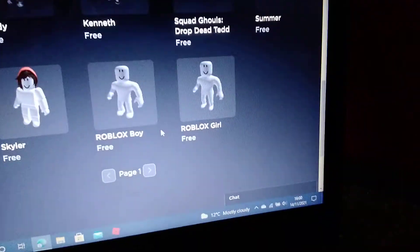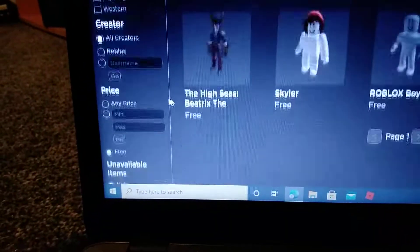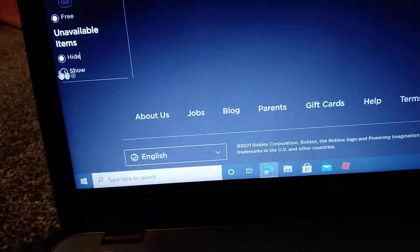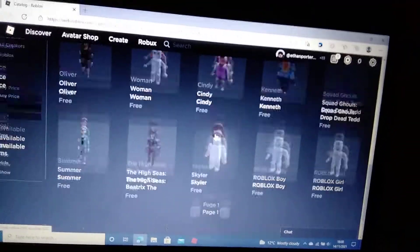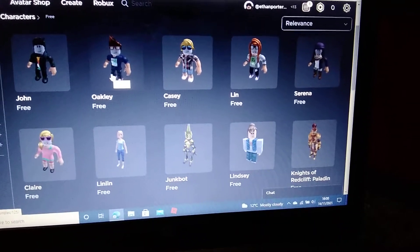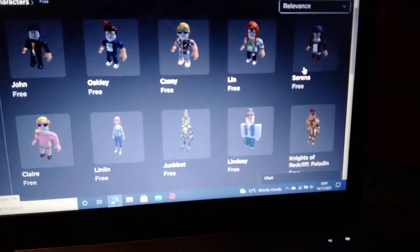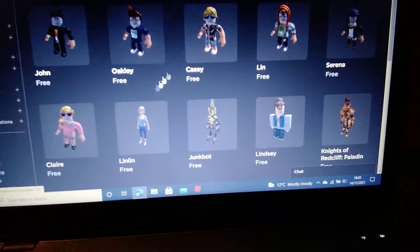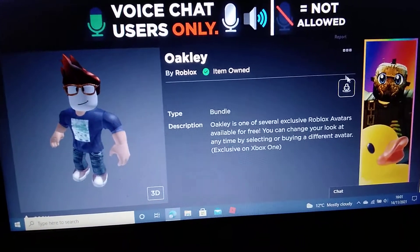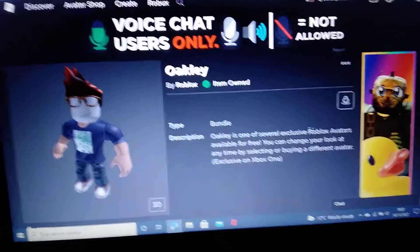All these characters will show up. When it says available items, press show. Once you get to these Xbox bundles — like Oakley, John, Casey, Lim, Serena, and Claire — click on one and it should say get.